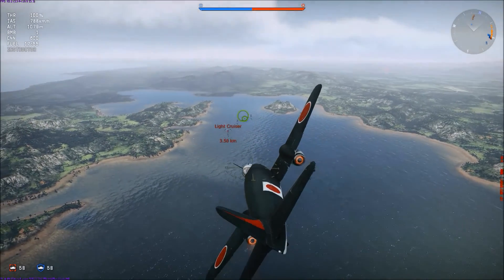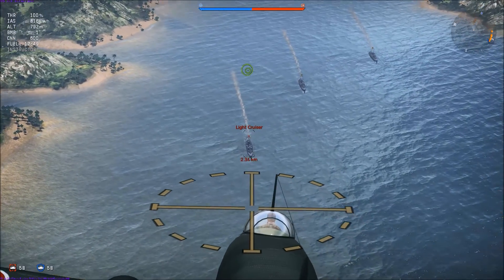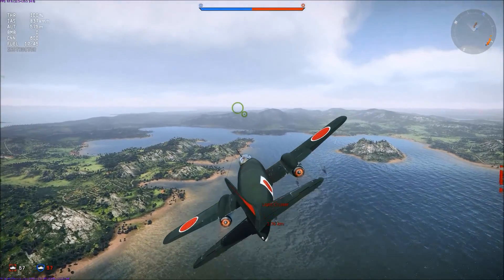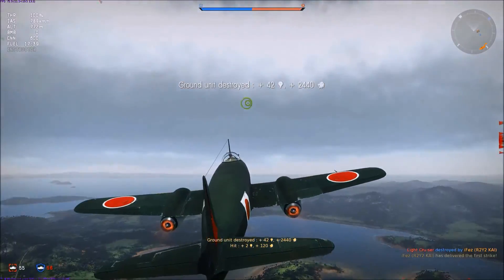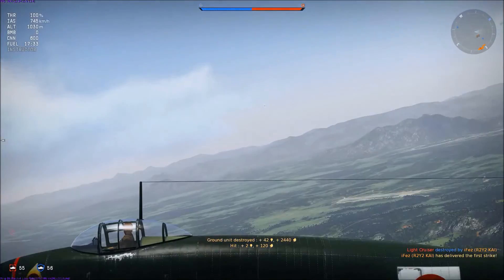This is a map on New Guinea. It comes standard with the 800kg bomb, so I'm just gonna use that to earn some points, kill a light cruiser, may as well, get rid of the weight, earn some free RP, nothing wrong with that. Boom, perfect hit. So I've got rid of that weight, now I can start hunting some planes.